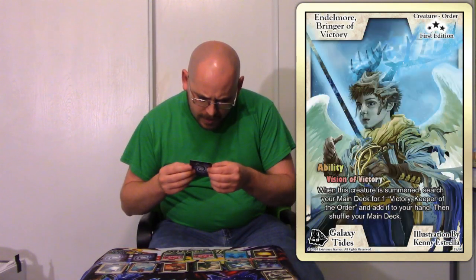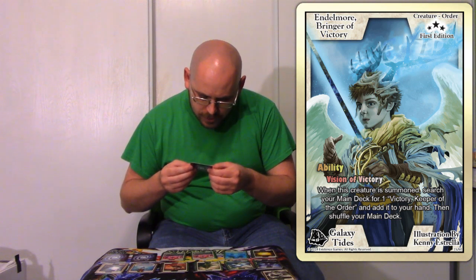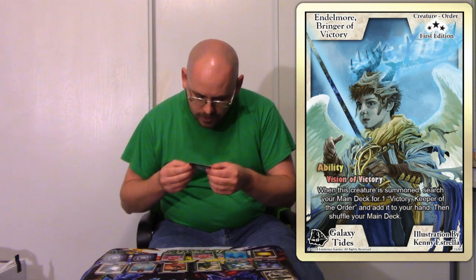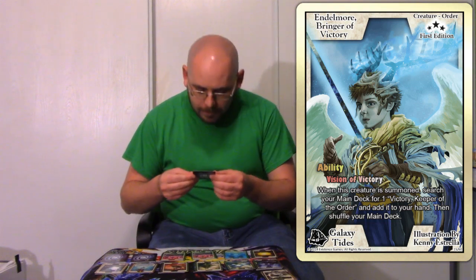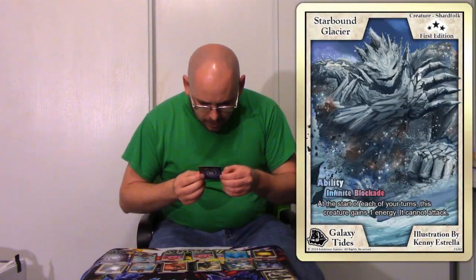And this one is Council of Galaxies — oh my gosh, here we are. This is the guy I was talking about before: Delamore, Bringer of Victory. When this creature is summoned, search your main deck for one Victory of the Order — that's the name of the card I'm thinking about. And the last one for this is Starbound's Glacier.